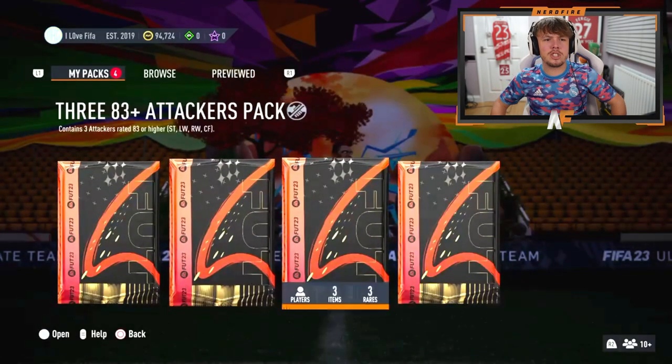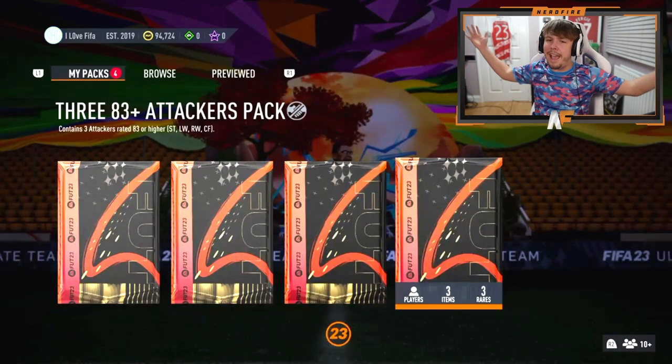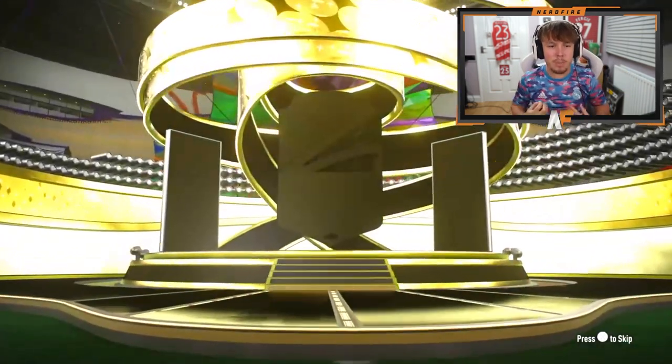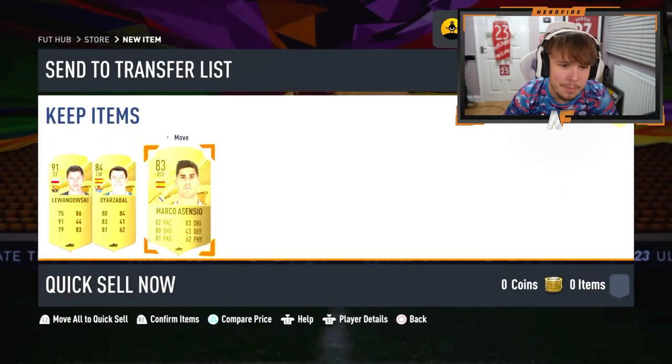Shout out to the man Paraboa. I think he's got maybe one or two of these 83-plus attacker packs. Let's see what he can get in the first one at least. Show us some blues. It's a walkout, which is always a good start — Lewandowski. That's good fodder, very very good fodder. Anything behind him? Zabal and Asensio.